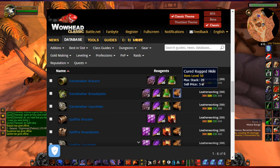You'll need Cured Rugged Hide, which is created by Leatherworkers. You can typically buy that off the auction house for about 10 gold each, maybe 12.